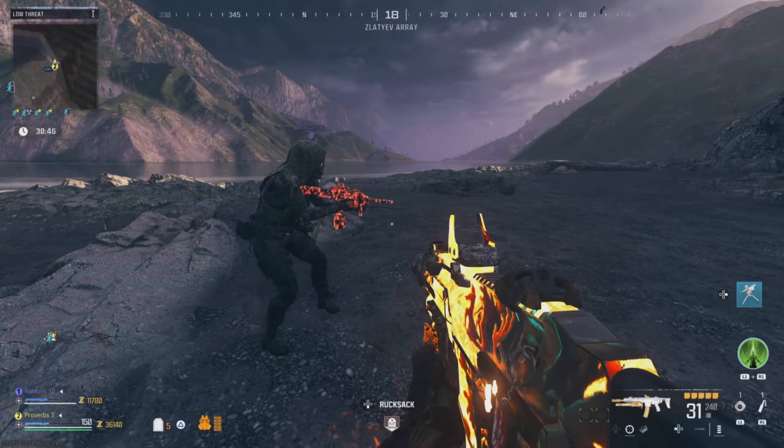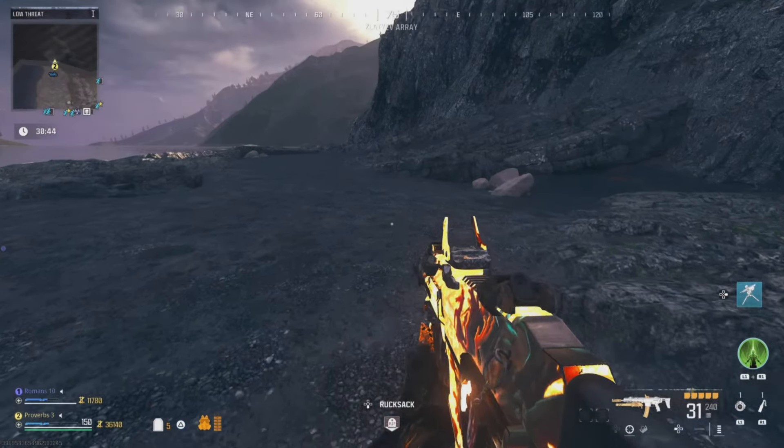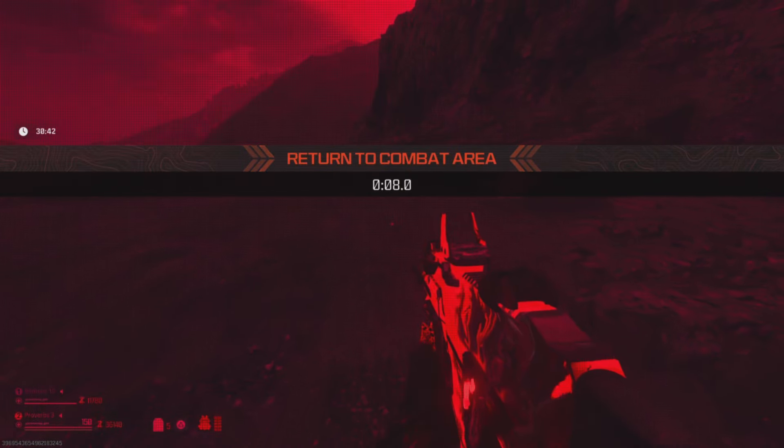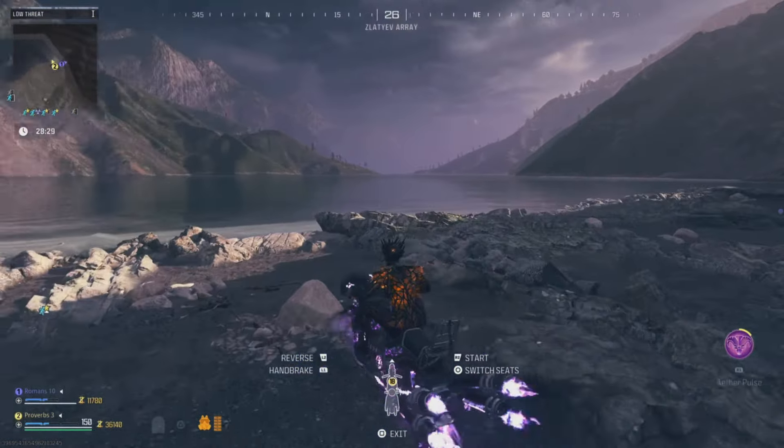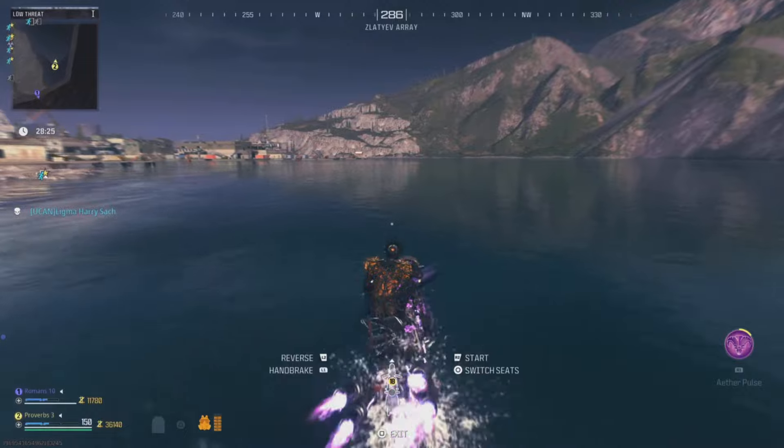This can be done with a squad, so make sure all teammates drink the tombstone perk and have them all stand at the edge of the out of bounds. Now that you have everything ready to go, hop on the bike and drive it out onto the water and stay on the water all the way to the red zone.